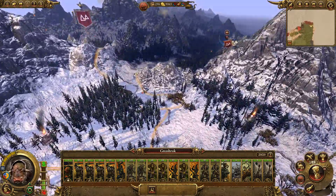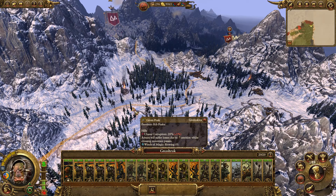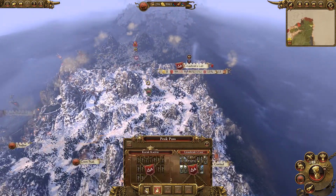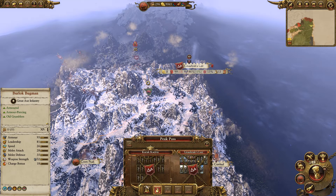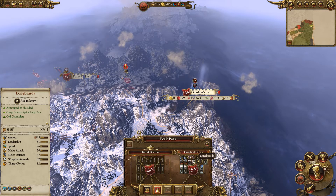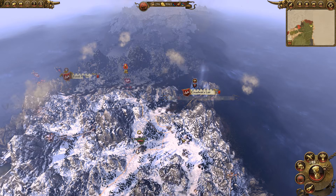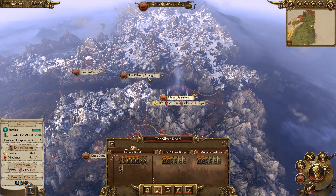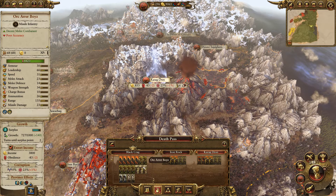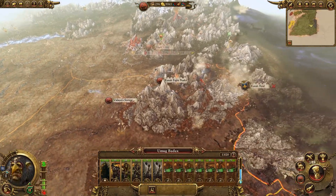I can't attack that stack, I can only go for this city here which is what I want to do - let's destroy it utterly and reoccupy it for myself. Eastern Badlands has been secured. These guys are on march status. Let's go to Black Crag - making 10,000 income. Let's recruit another lord - I want to get another army here. This guy's a Shaman - nice. Let's get some Rock Lobbers.